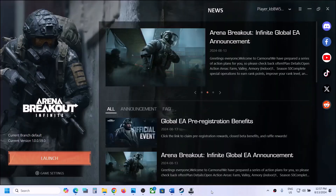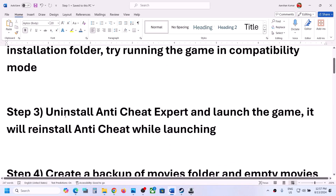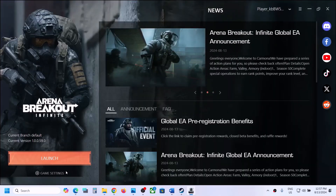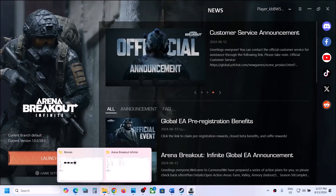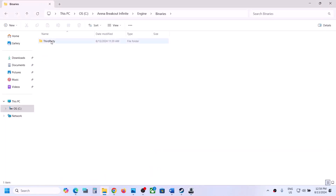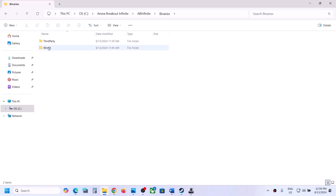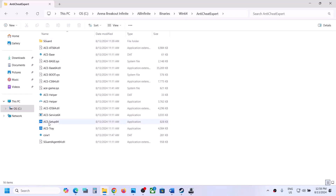The next step is to uninstall Anti-Cheat Expert and then launch the game. Go to the game installation folder via game settings, open installation directory, then navigate to AB Infinite, Binaries, Win64, and open the Anti-Cheat Expert folder. Here you will find ace_setup_64 — make a double-click on it.